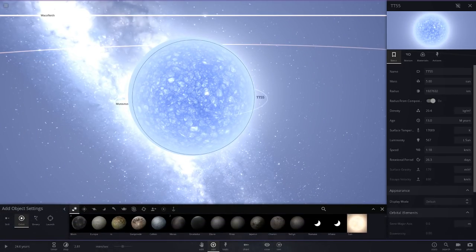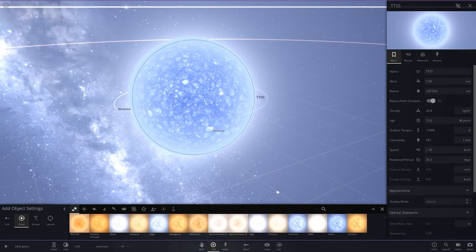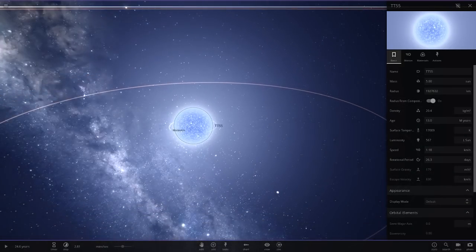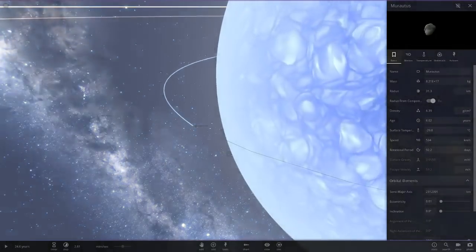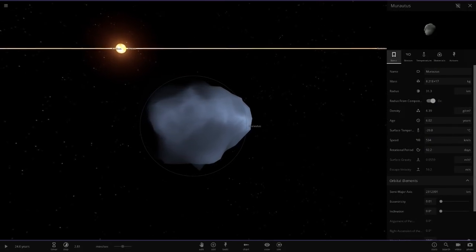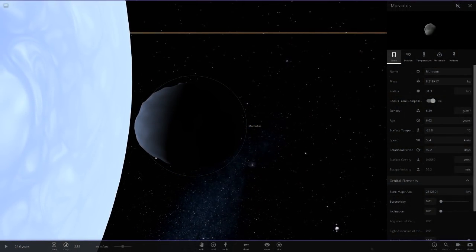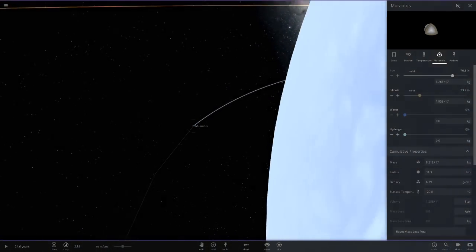Here's the sun for comparison. The blue star looks maybe a little larger than Sirius, similar to those sorts of stars. So there's that comparison. Now here's our first object — Muratus. It's one of the basic little asteroid objects, only 31 kilometers in radius, with relatively basic materials. It's very, very close to the star.